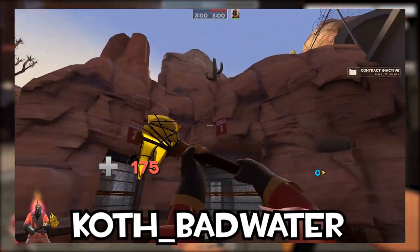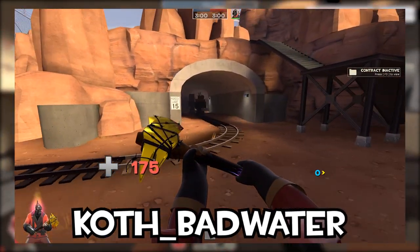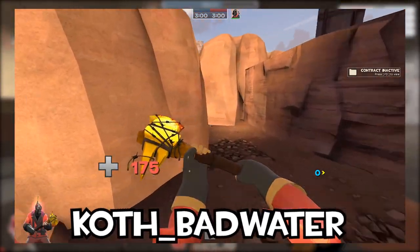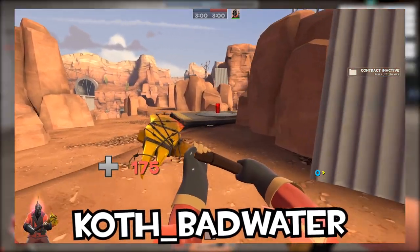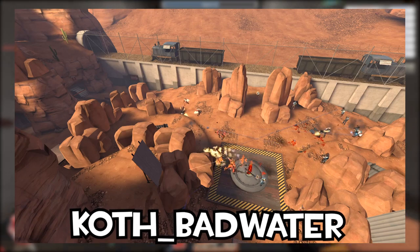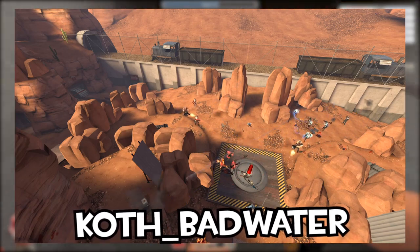And then Coth Badwater. This is a very interesting one — it takes the opening stage of Badwater and mirrors it on the red and blue sides. The original Badwater tunnel runs underneath what would have been the capture point. It's actually quite a nice map — I'm a fan of it. I would not complain if this was an actual map in TF2. It is a bit goofy, I will admit, but I think if it was just polished up a bit, it could have been a banger map.